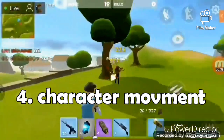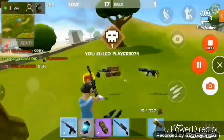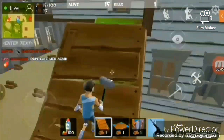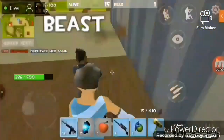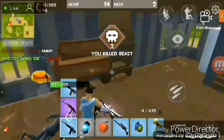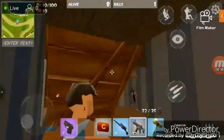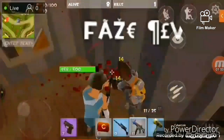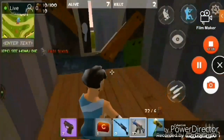Number 4 is character movement, and it is so important. To have a good movement skill is especially important in close-range fights, because if you have good movement, you will be a hard target for your opponent and he can't shoot you easily. The aim of character movement is crouching and jumping a lot. It will be easier to have good movement if you edit your button layout, just like I said in tip number 1.